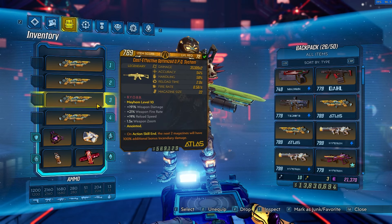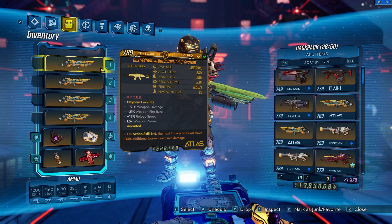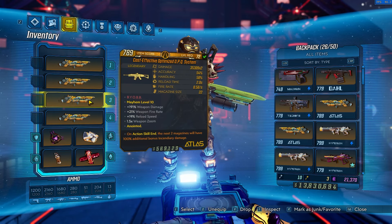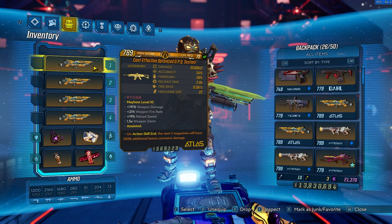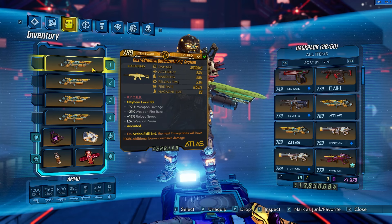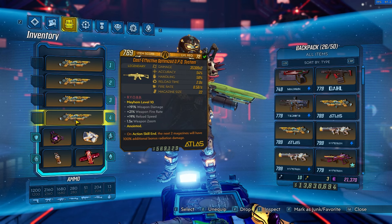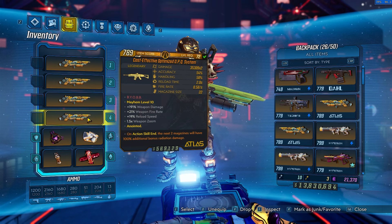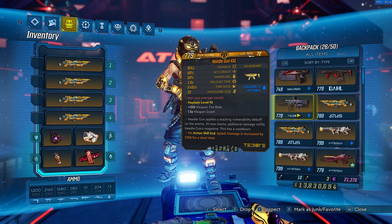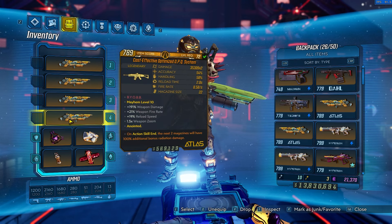I like to go with matching elements to whatever content has the overall elemental weakness. So for Guardian Takedown at the beginning I'll usually use incendiary, then go to shock, and for bossing on match element in Maliwan Takedown I'll usually go corrosive. I also like to go radiation when mobbing for some nice red explosions. You can also have some backup fight-for-your-life stuff like a Needle Gun.